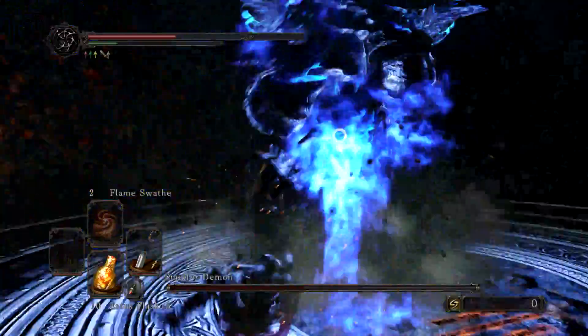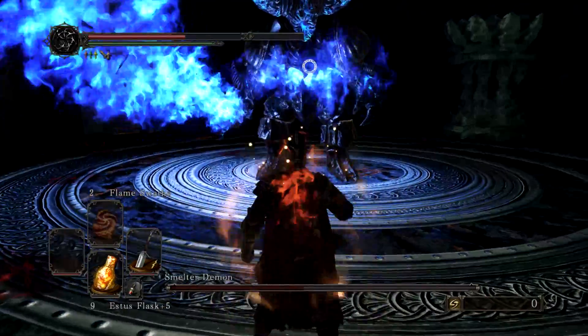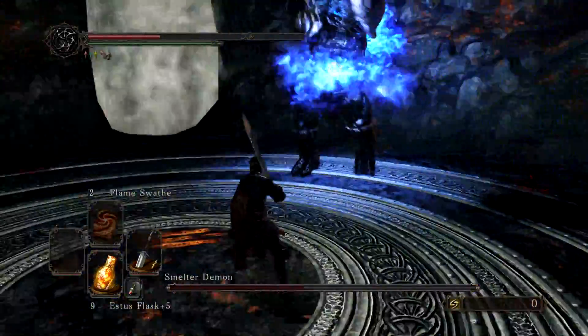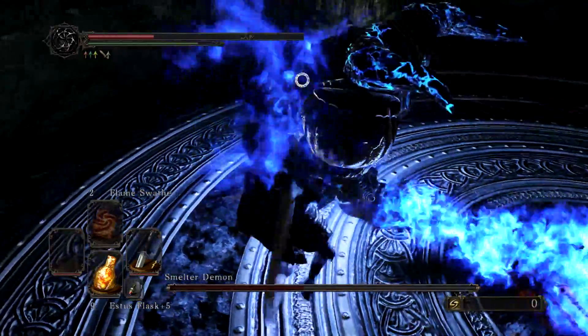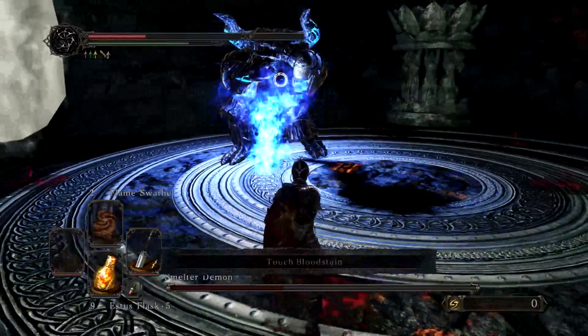Watch out for when he stabs the floor — a shockwave will come out, and sometimes it does a shockwave, sometimes it doesn't. Also, a quick pointer for earlier in the fight: when he reaches his first form and enchants his stomach, that can cause a shockwave as well. Watch out for that — don't get too close just because he's standing still.